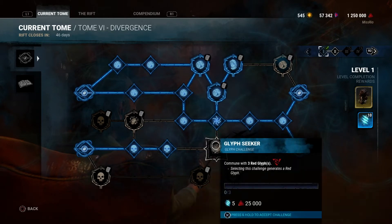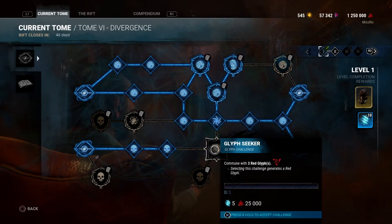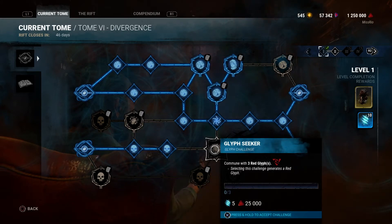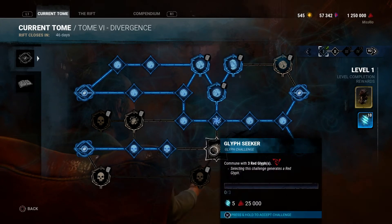The next one we're aiming for is Glyph Seeker. You basically commune with three red glyphs — I think you can do it as a survivor or a killer. I think you only get one red glyph in one match, but they're a little bit tricky to see, so with any luck we should get this done.